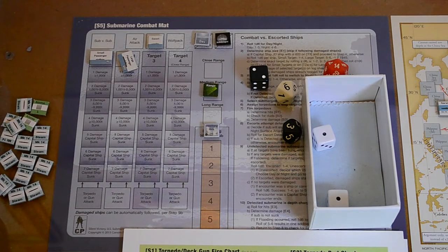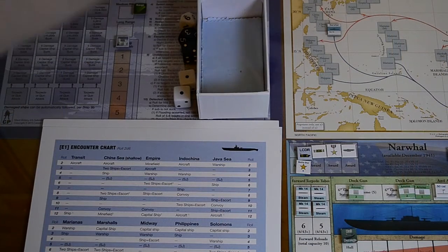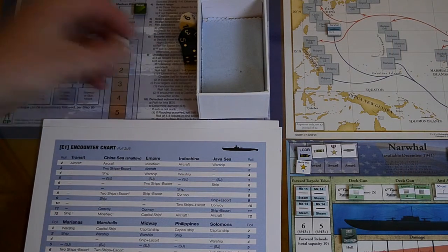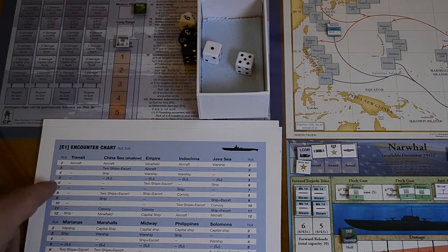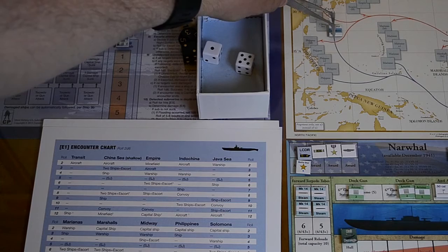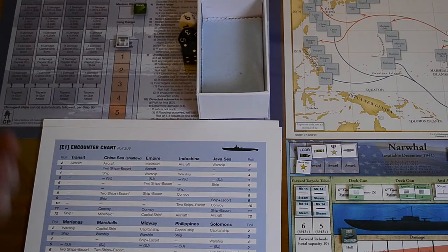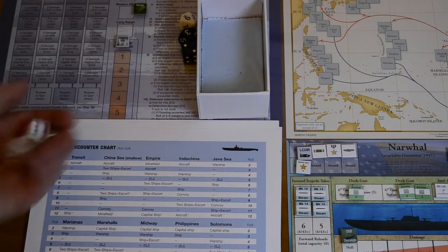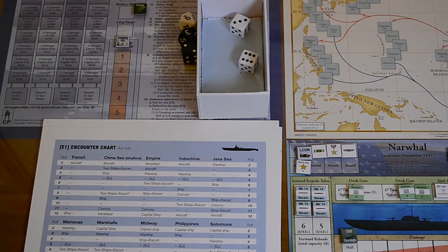Last patrol box of the China Sea. Rolling: five — that's the SG radar thing again. Then six, six — nothing. Oh well, that's the end of that. Time to head home. Into transit — nothing in transit one, nothing in the last transit. We are home safe and sound with a whole bunch of stuff to count up. Amazing.